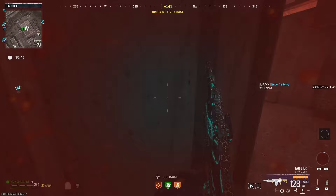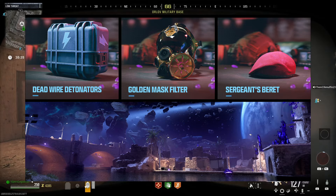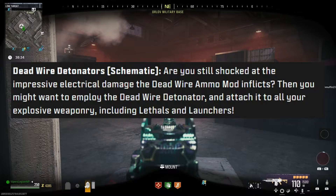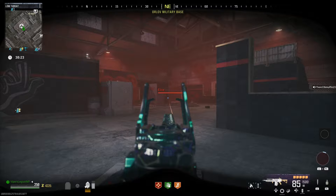Moving on, there are three schematics coming to the game. First are the Deadwire Detonators. Are you still shocked at the impressive electrical damage the Deadwire ammo mod inflicts? Then you might want to employ the Deadwire Detonator and attach it to all your explosive weaponry, including Lethals and Launchers. That doesn't tell us much about what this schematic actually does, but if I had to guess, it makes all explosives deal electric damage as well.